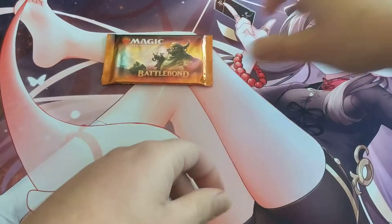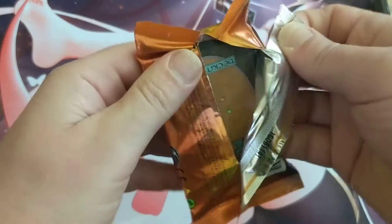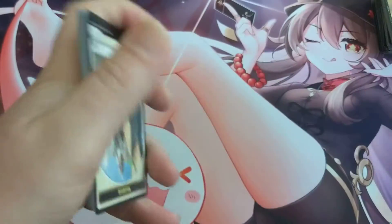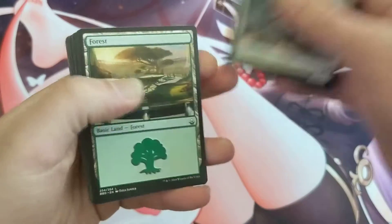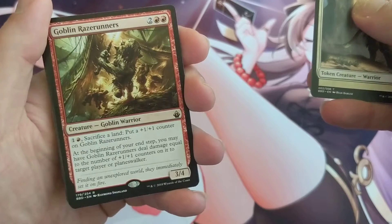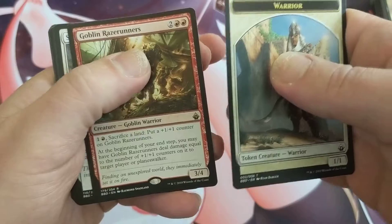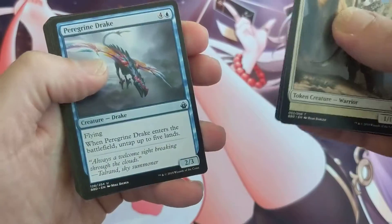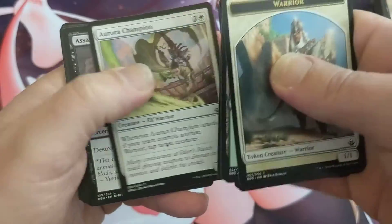I don't think we've hit that Sky Shroud Claim yet in the common slot. And last one — Goblin Raysrunners. Hey, Swords — nice!